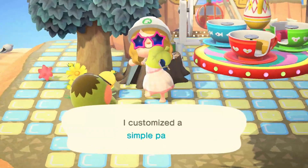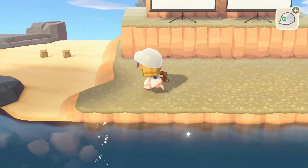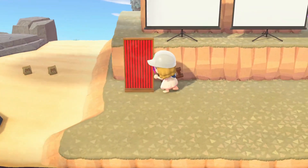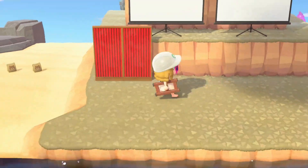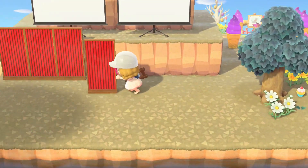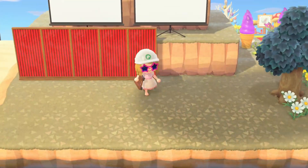I started placing these simple panels right up against the cliff just to make it look like a theater — I could not leave that cliff bare, it would have looked ugly. I was also taking some inspiration from a picture I saw on Instagram, which is where I got the idea to do the whole cliff. I think it turned out really good.